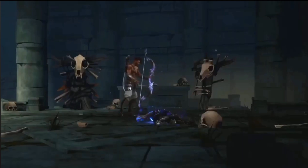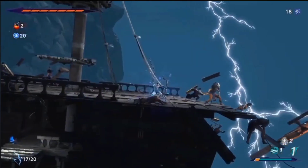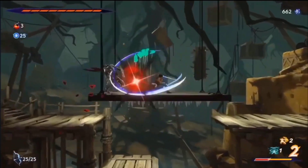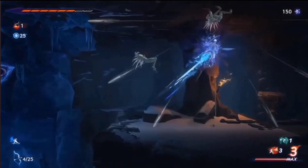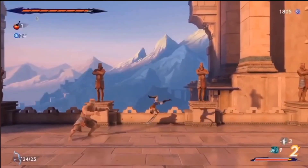There are minor limitations: you can only have a finite number of memory shards, as they're called, active at one time, so you can't douse the entire map in screenshots. But since you can also drop customizable markers alongside these screenshots, you'll never have to guess where to go for your next upgrade or now-reachable chest. It's a great new feature and I hope to see this in more upcoming games.